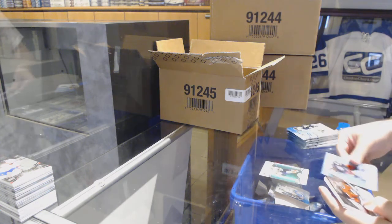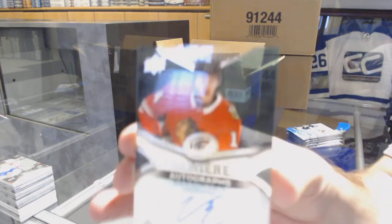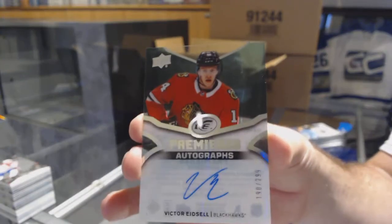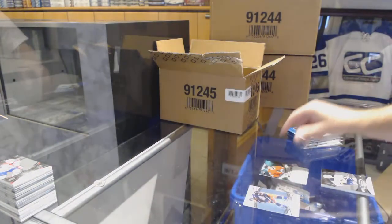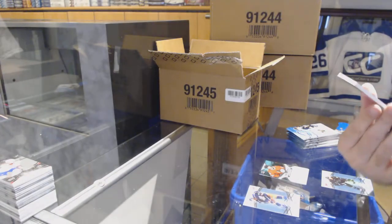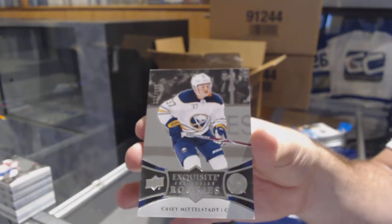We've got a Barkov green for the Florida Panthers, Ice Premieres auto Victor Ejdsell for the Chicago Blackhawks. And for the Buffalo Sabres — Casey Middlestad — Exquisite rookie.